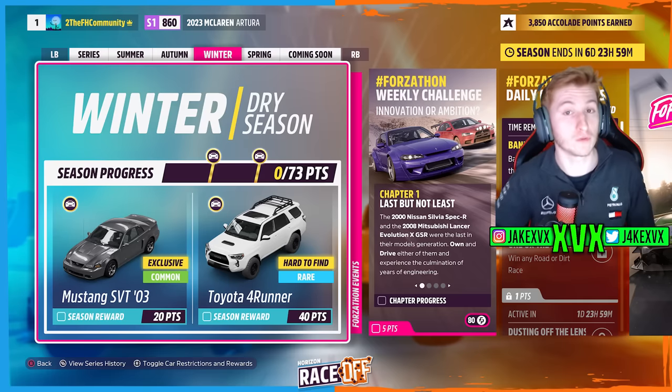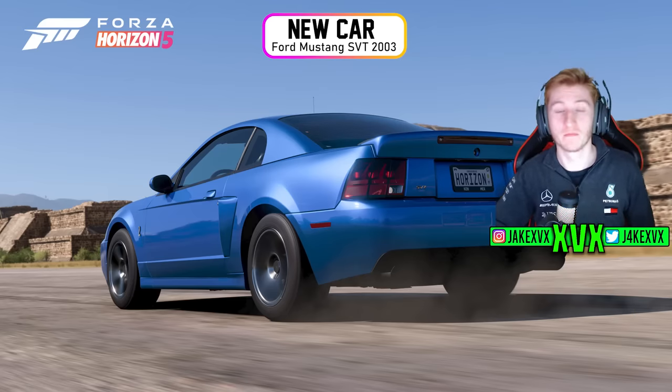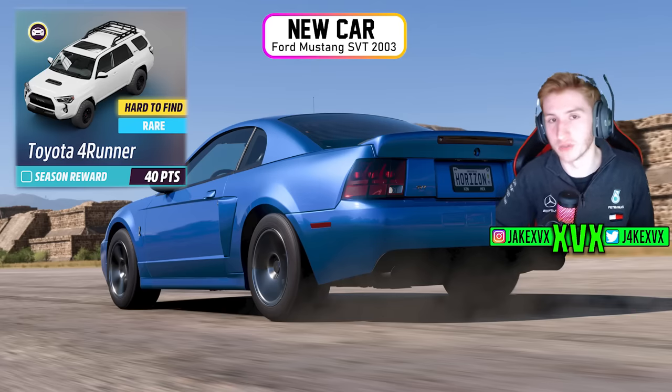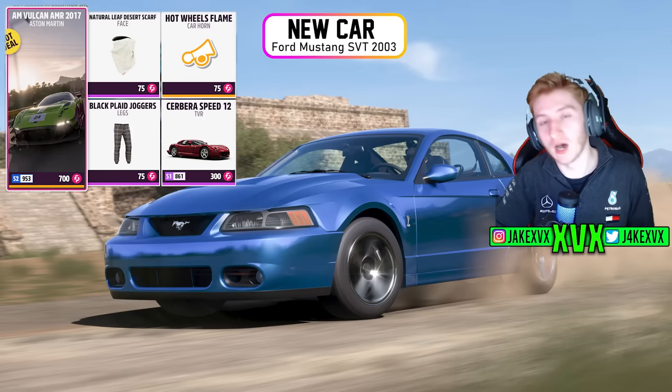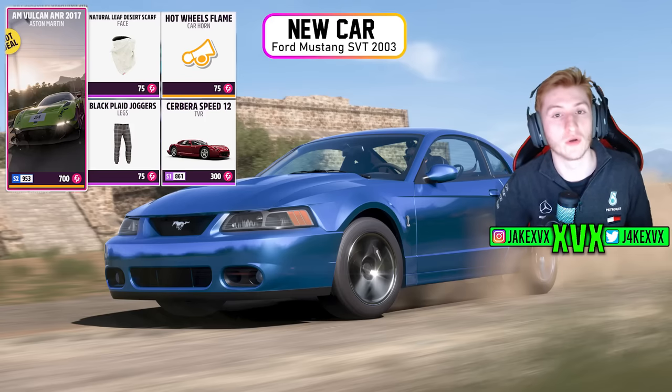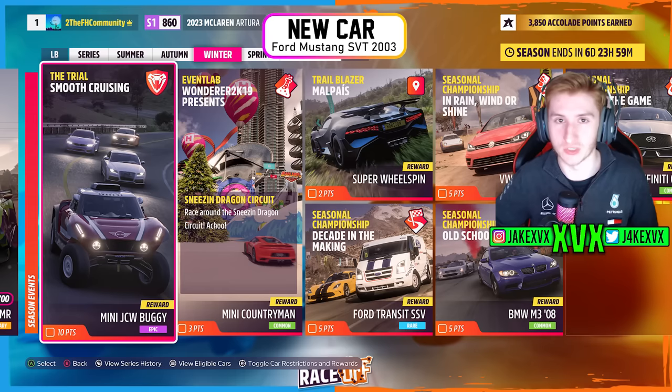The Ford Mustang SVT from 2003 is the third new car, available for 20 points in winter — the third week. For 40 points in winter you can get the Toyota 4Runner. The TVR and Aston Martin Vulcan ALR are in the Forza Lunt Shop along with all of the other challenges.